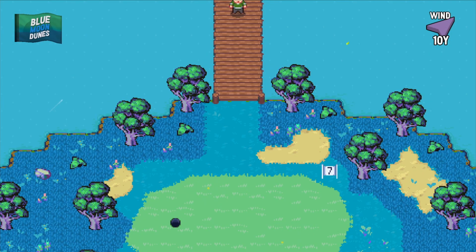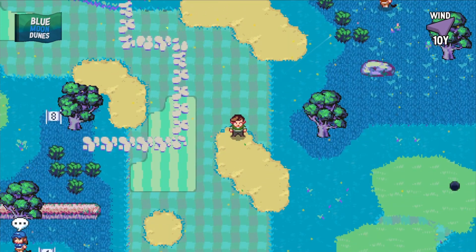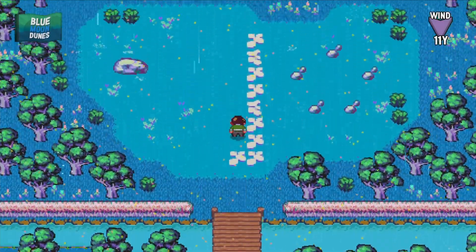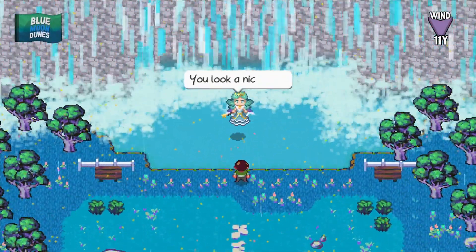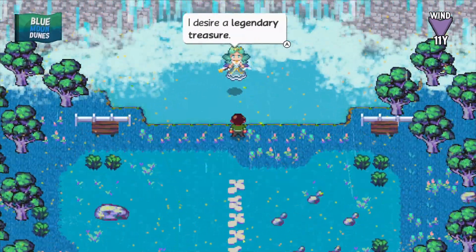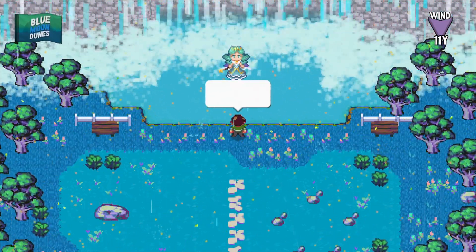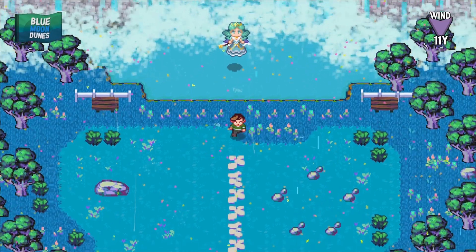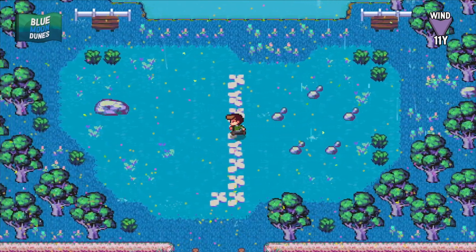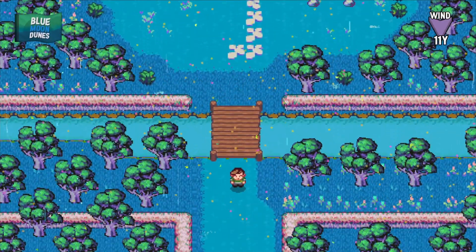We may as well save Blue Moon Dunes for last. I forgot where we left off - there was this crazy floating lady up here. She says 'You look a nice man, have you come to pay tribute to me?' Sure. 'I desire a legendary treasure. If you come across one, cast it into the pond.' How about right in the middle of these circles? Nope. Very strange. I genuinely forgot that was a thing.